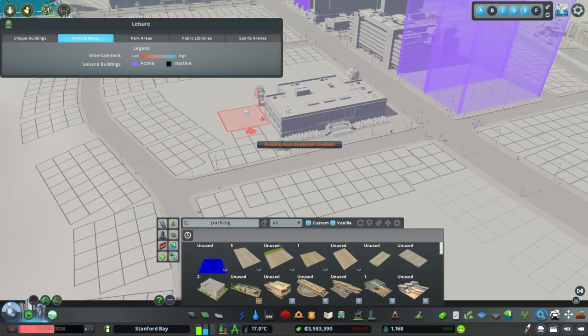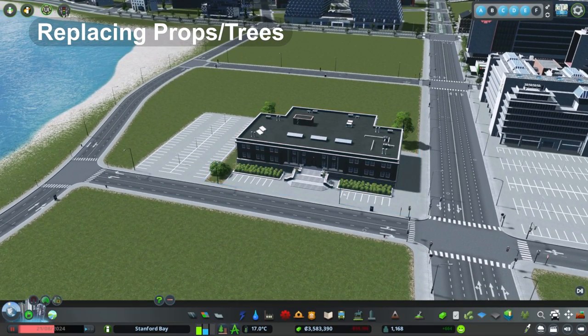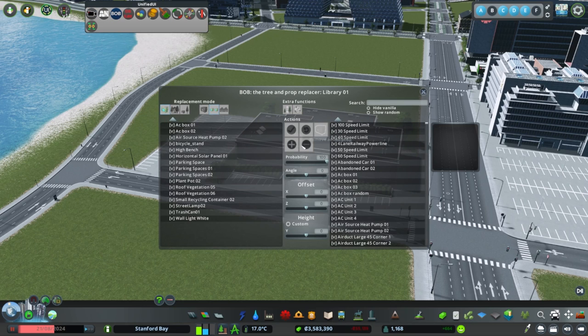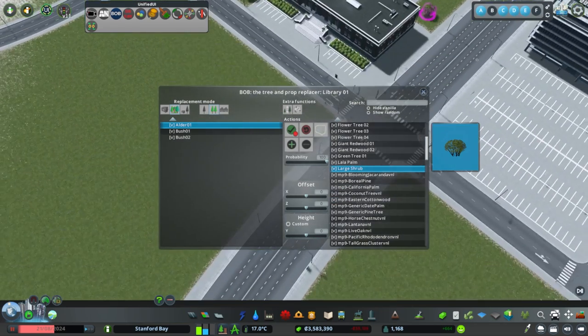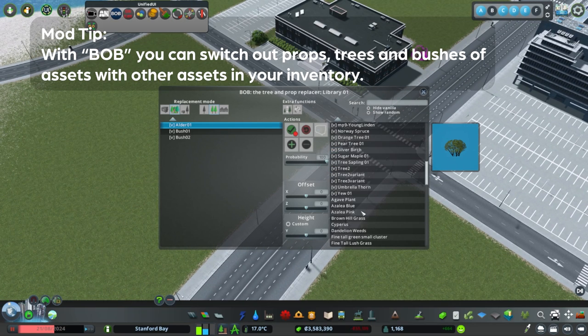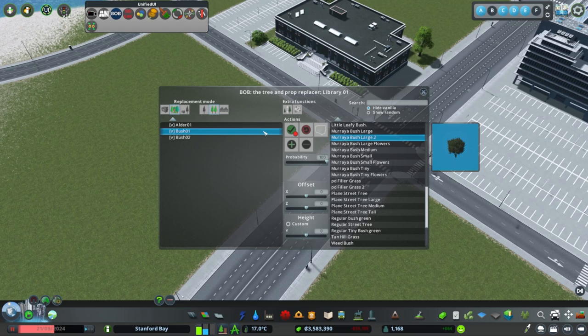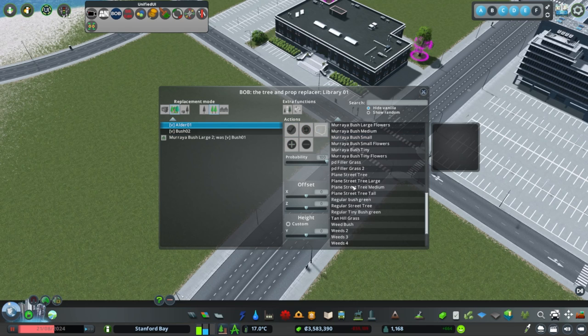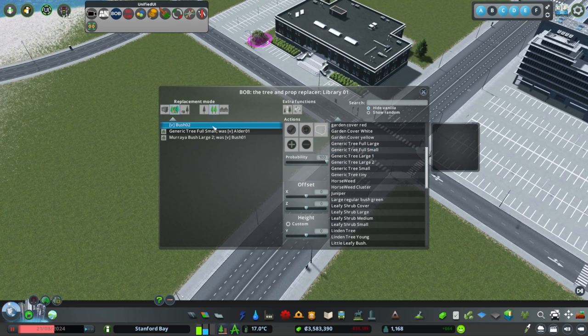Off camera I made some slight infrastructure changes and added a public library — another lower building to help with our fade out of downtown. I'm going to adjust the color to darken it up a bit and get rid of some of that vanilla feel. I also want to show a really quick tip for detailing: the BOB mod. With BOB you can replace props and assets on vanilla buildings with workshop items — replacing individual trees and bushes instantly makes buildings look significantly better or match your city's style.